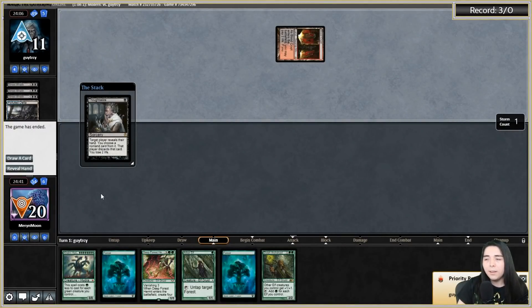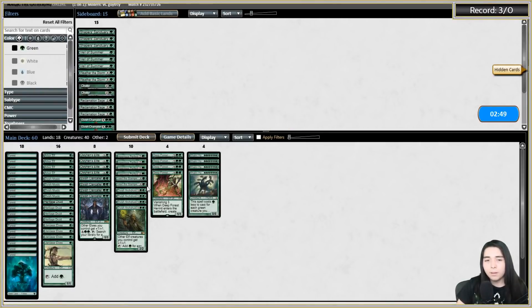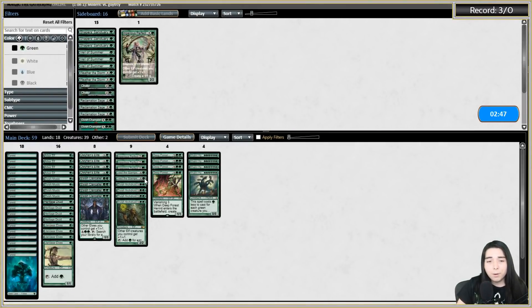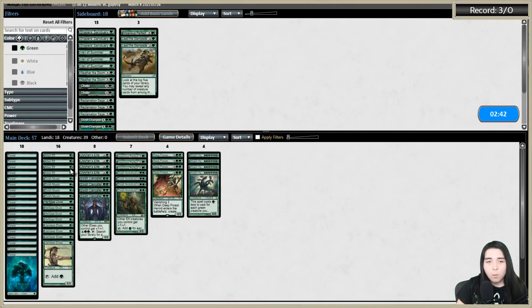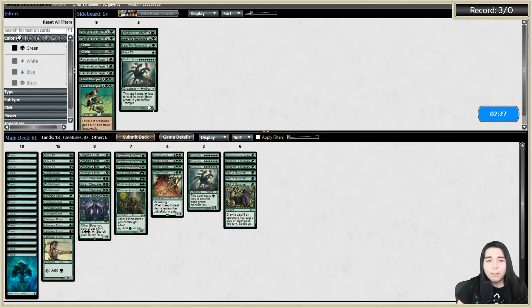Sideboarding - bringing in Shaper's Sanctuaries and Veil of Summers. Cutting one Imperious Perfect, Lead the Stampede, one Arbor Elf. Bringing in Shaper's Sanctuaries. Choke is not bad in this matchup. Bringing in Veil of Summers, cut one hydra and a Dwynen's Elite. Running it like that.